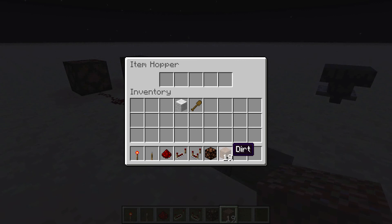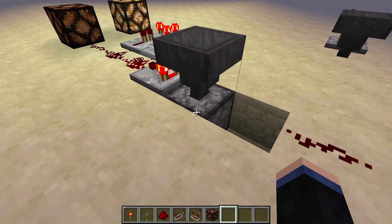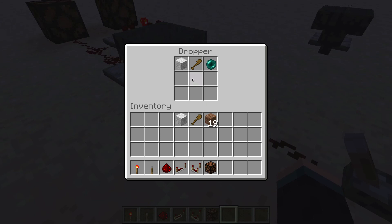The problem is, if you just put the dirt in the hopper, it will start leaking out into the dropper, as you can see. So we'll let that run through. To stop that happening, the dropper needs to be full, so we need to fill it up with the items we're going to use. However, if we put the wall in, it's going to get pushed up into the hopper, and when it comes down again it's just going to stack, leaving an empty space, and then the dirt's going to leak in again.